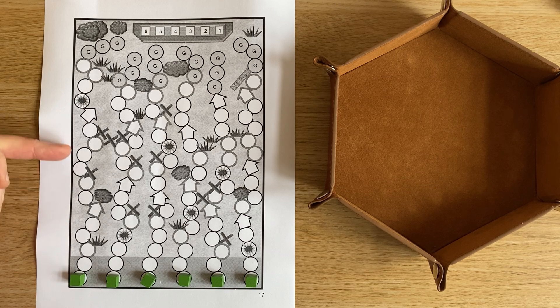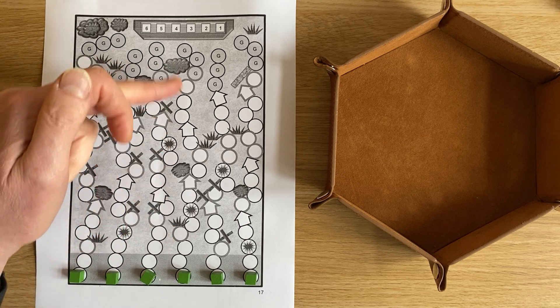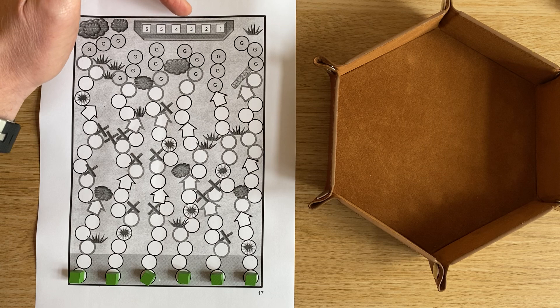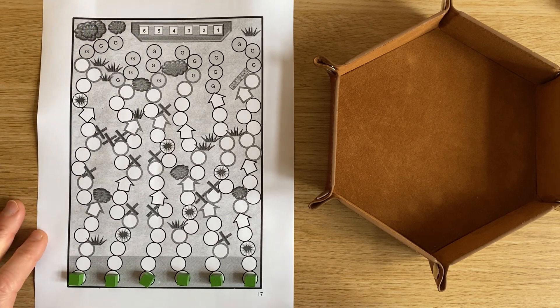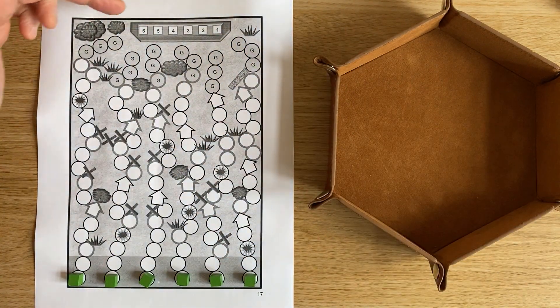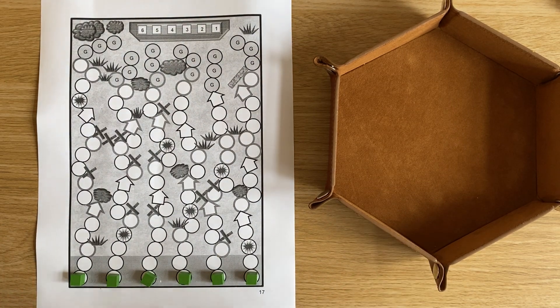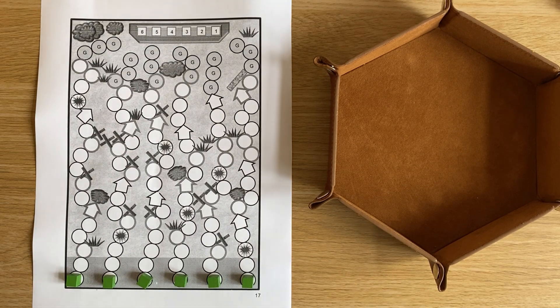The idea is that a landing craft or two has hit the shore, the guys have jumped out, and away they go. Each unit must stick to its particular track. The objective is to destroy all six positions in this enemy bunker. Some beaches have more than one bunker; this one just has one but with six positions. You've got to destroy those six positions to win, before you lose all your units.